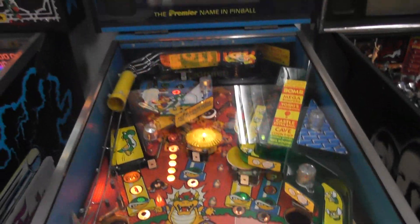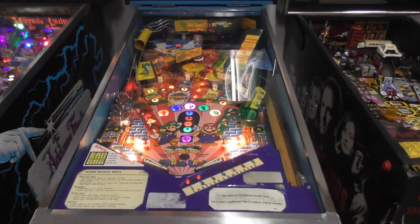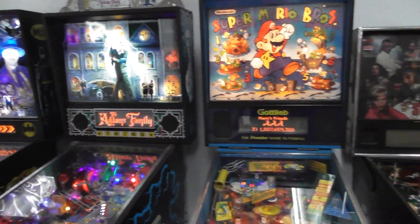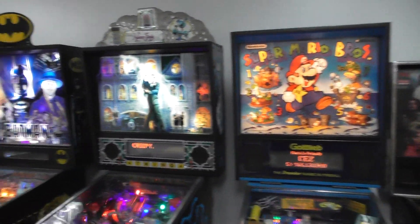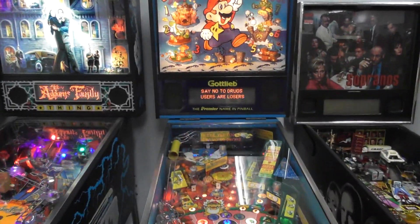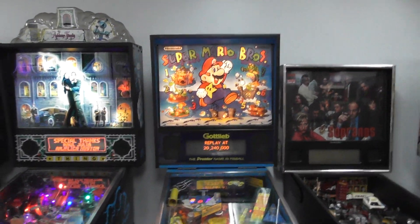There's a drop target that pops up giving you a bit of a ball save, a quick two-ball multiball, and a couple of other little modes, but not that much to do. It's funny considering Adams Family came out basically the same year — copyright '91 versus this one at '92 — and they were making over 10,000 units of Adams Family compared to only about 4,000 of this one.